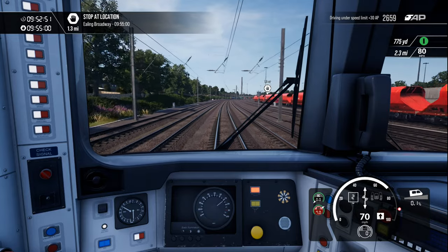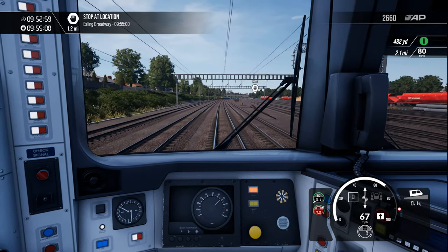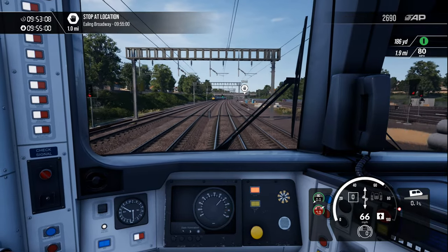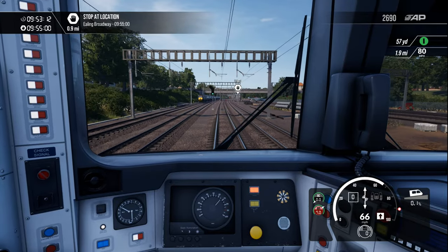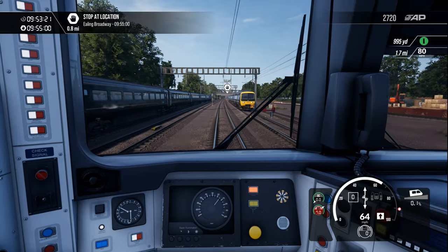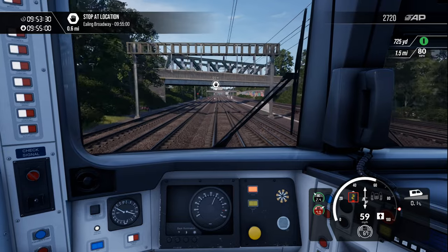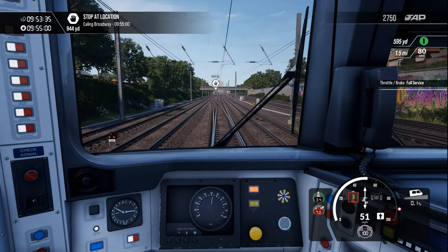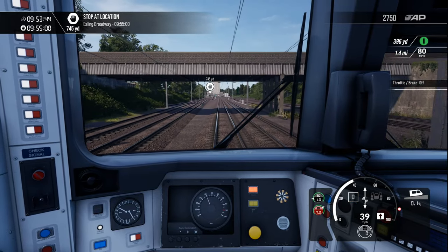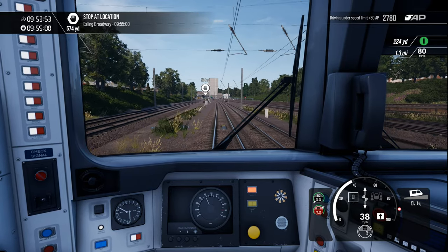The HUD on Train Simulator World 2 and 3 doesn't really show like a track layer — not like Train Simulator Classic — so you don't really know all the junctions and everything that you're passing through unless you look about. Looks like we're catching up on another train on the track on the left — looks like another HST. The throttle is off so I'm kind of coasting along here at 39 miles an hour. More points for driving under the speed limit.